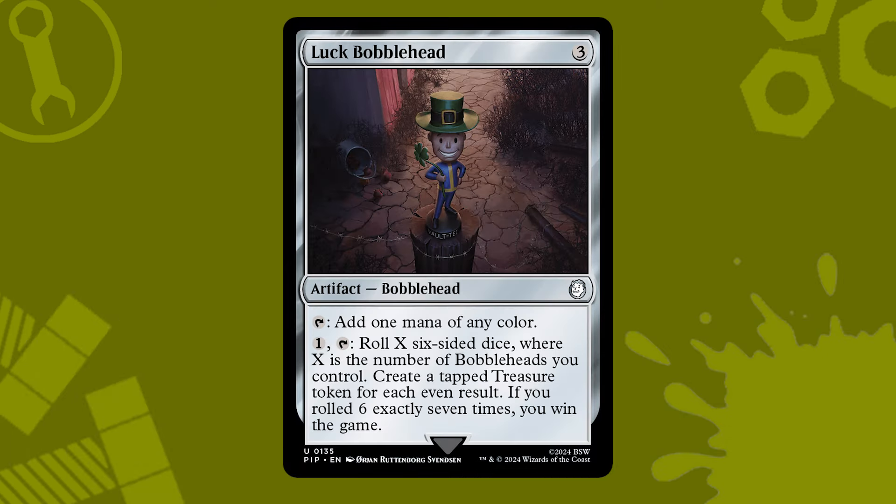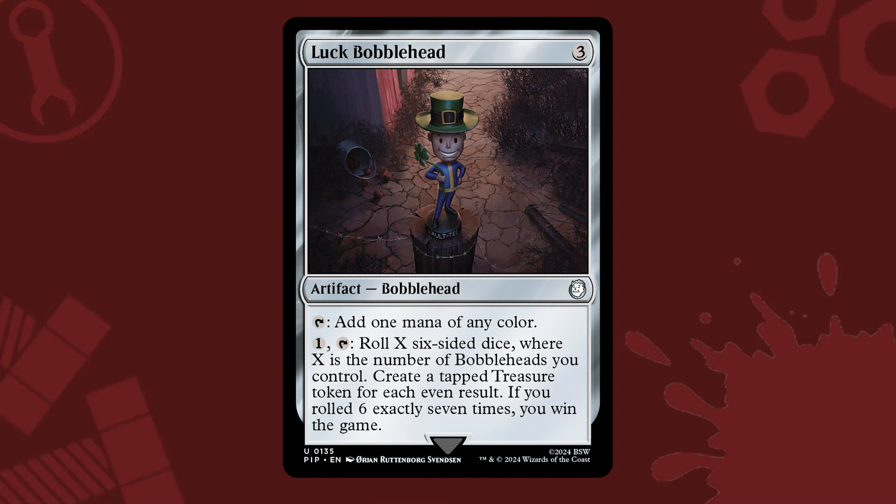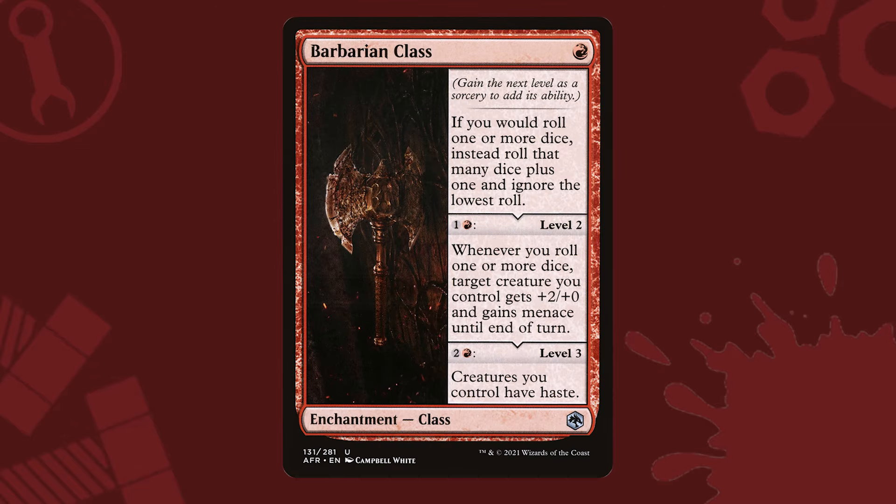But what if we didn't need to rely on luck? What if we could weight the dice in our favor? Red brings us the ability to do just that. Barbarian Class, for just a single mana, has multiple abilities, but just the first one reads: if you would roll one or more dice, instead roll that many dice plus one and ignore the lowest roll. That's advantage on our rolls for my fellow D&D players out there, and gives us more chances at rolling the sixes we need to win the game with the Luck bobblehead.